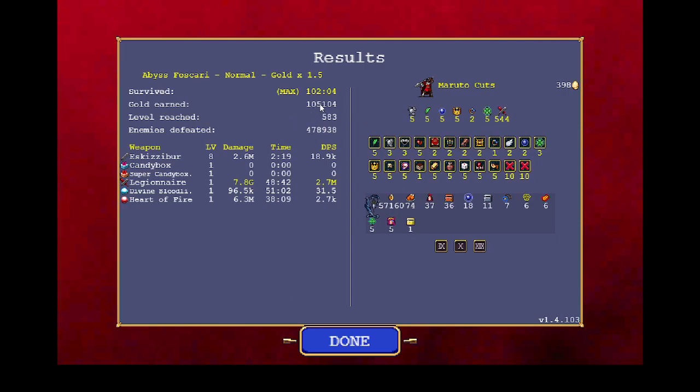That's also a ridiculously low amount of gold. I can farm five times the amount in a third or fourth of the time. But otherwise — yeah, Excalibur. Legionnaire is the good weapon.